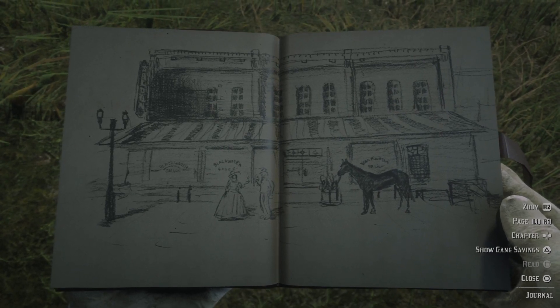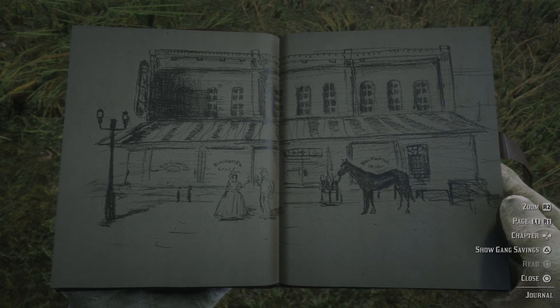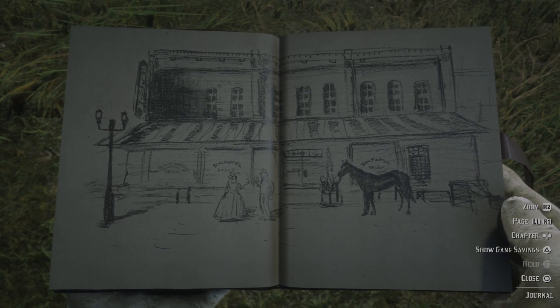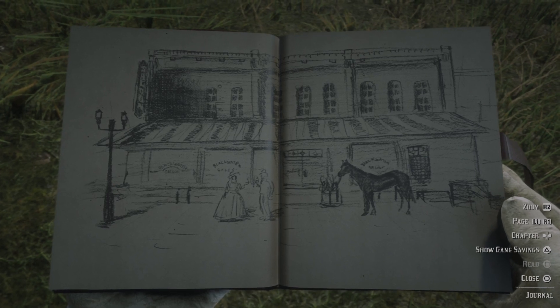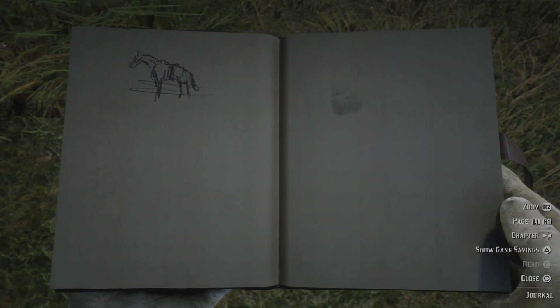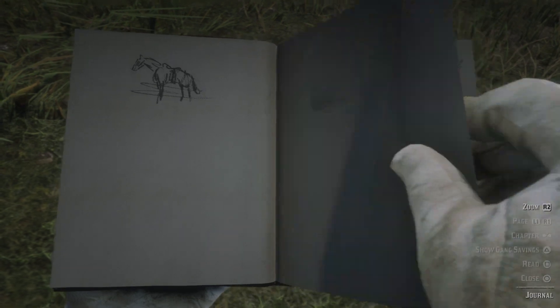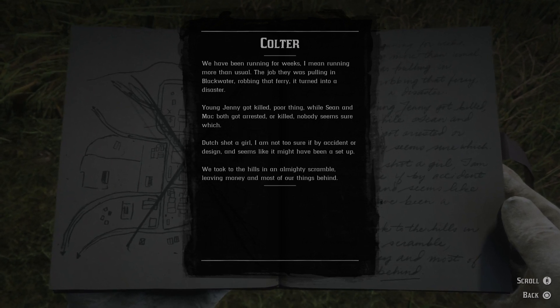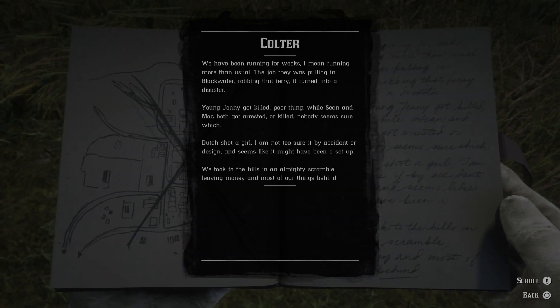Some kind of store, saloon — I can't read what's on the second window. Blackwater sales, maybe. Mostly blank, except for one kind of badly drawn horse. Maybe this is chapter two. All the previous pages were chapter one, Blackwater. But this says Colter, so I guess it's the beginning of chapter two.